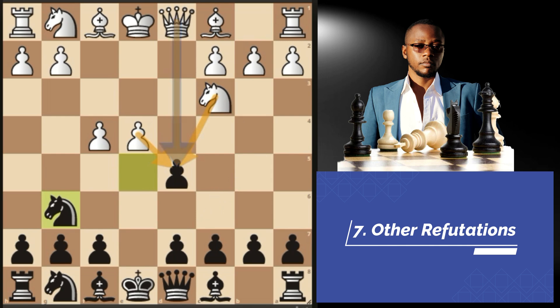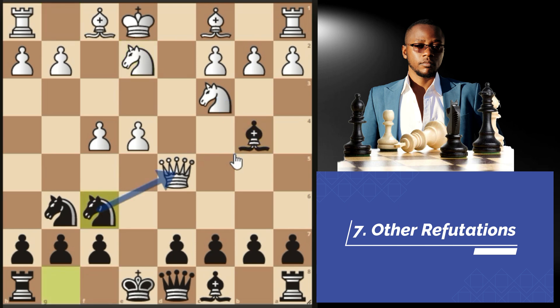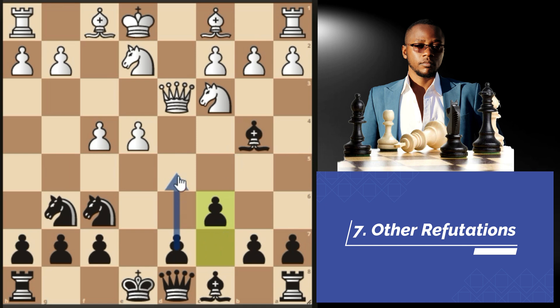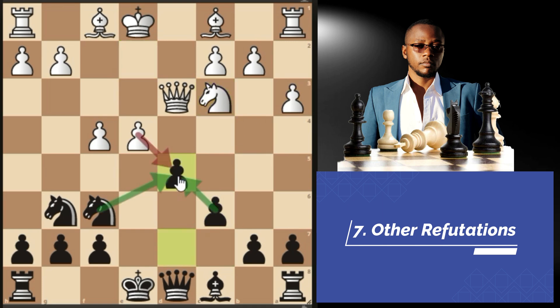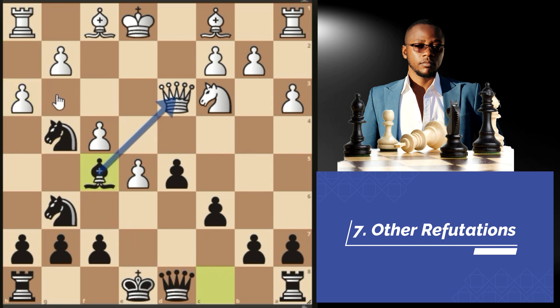Bishop takes f6, g takes f6 makes sense because we are still putting more pressure on the a4 pawn. If pawn to g3, white loses immediately after queen takes on c6, directly attacking the rook on h1. Back to this position: if queen takes on d5, we play bishop b4 again, pinning the knight. So bishop b4 is the first move you should think of. Knight e2, knight f6 attacking the queen, knight d3, pawn to c6 again wanting to go pawn to d5 next, a3, we take the knight, and after knight takes c3, d5 again.